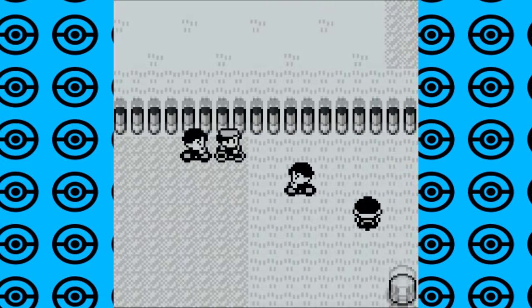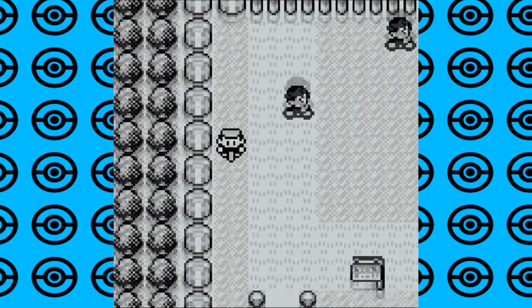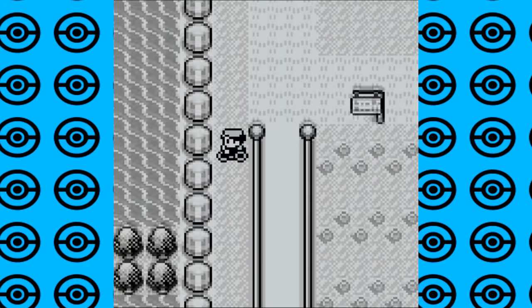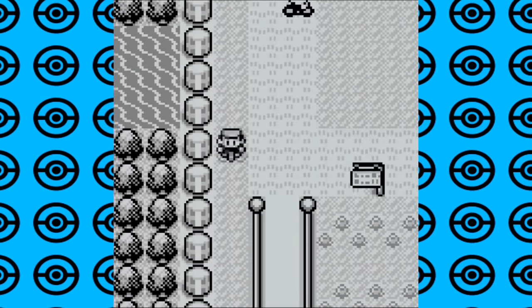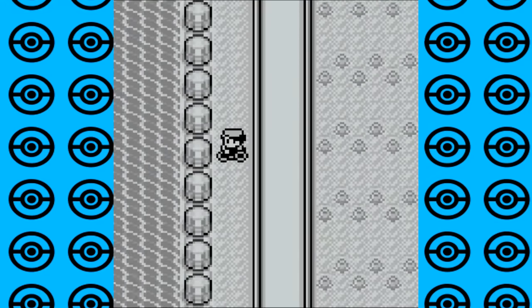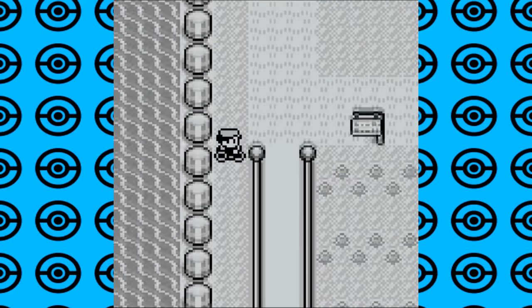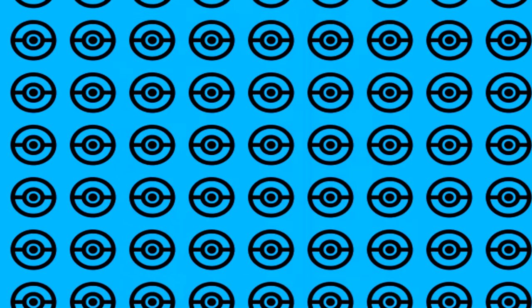This next glitch is a minor visual glitch but still pretty cool. Get onto Cycling Road and head to the top left corner near the Celadon City side. Out of bounds you'll see boulders lined up on the left — go down until you see water on your left instead of boulders. When you head back up, some of the boulders are replaced by water, though this changes every time. Unfortunately this area is inaccessible without other glitches or hacks.